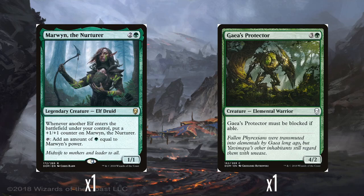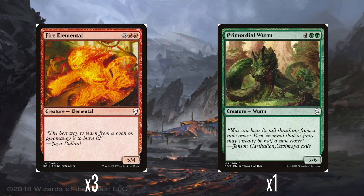Single Gaia's Protector — 3 and a green for a 4/2. It has to be blocked if able — a kind of provoke ability. I like this one. Then three Fire Elementals — 3 and double red for a 5/4. Another original card showing up here. Fire and Air have made it all the way through — they're still sort of okay, whereas Earth and Water were not so great. For back in the day, it was actually pretty well-costed for red to be a 5/4 for 5 with no drawback, and it still holds up now for a red common. And then a single Primordial Wurm — 4 and double green for a 7/6. I'd still prefer Colossal Dreadmaw over this because I'd rather have the trample, but it's fine.